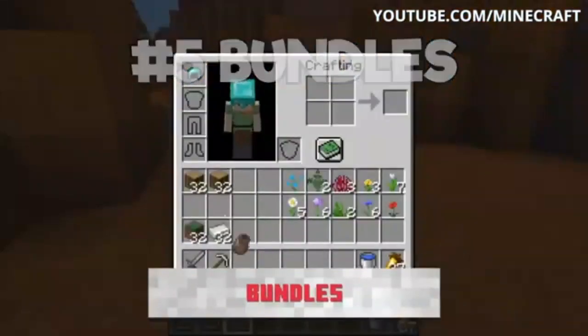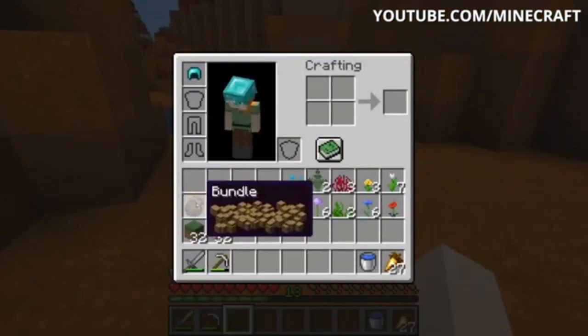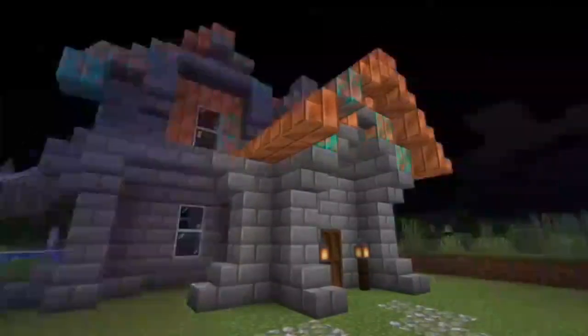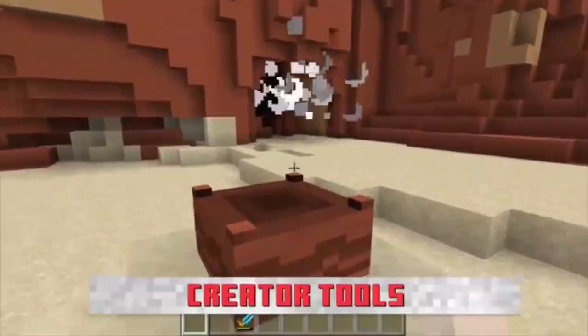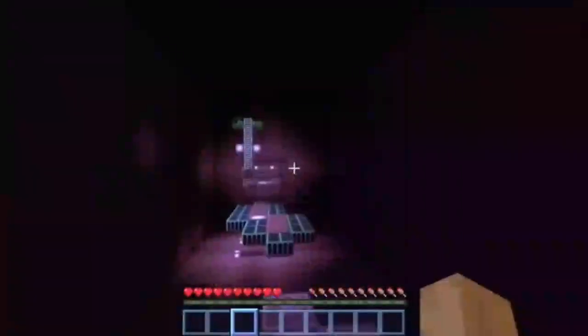Number 3 update is bundle items. Managing your inventory just got a whole lot easier with a new bundle items feature planned for caves and cliffs that will allow players to bunch together similar things in their inventory. Number 4 update is new ores, items, and more. Search for the new copper ore or gorgeous crystal geodes that can be mined for new crafting materials. With the caves and cliffs update, there are going to be a ton of new crafting recipes, including sculk sensors to detect movement, telescopes, lightning rods, leaf platforms, and a whole lot more.